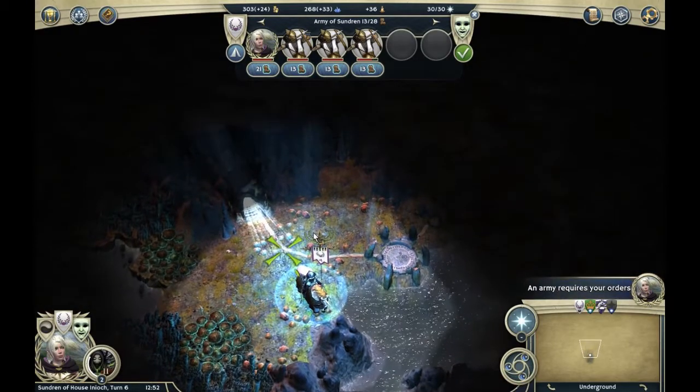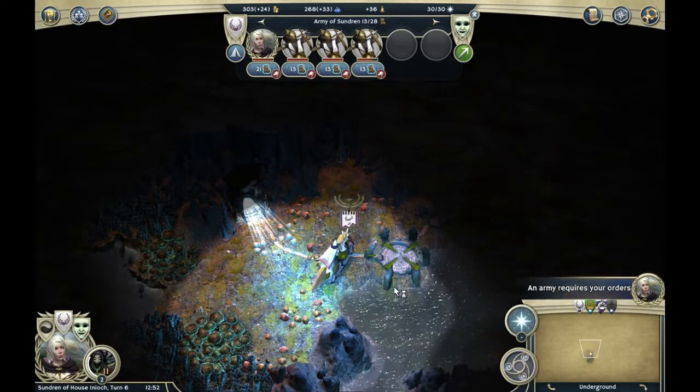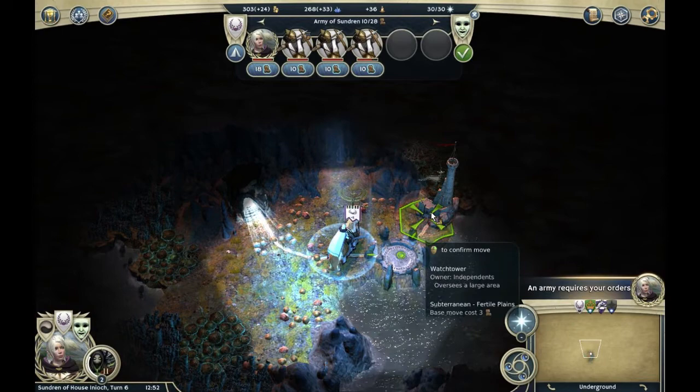We can move to the left, but first we'll move to the right. Let's see — this teleporter is inactive. Can we activate it by moving to it? This must be Gunblock's doing. If we take control of the other end, we would probably reactivate it. Done. And this is a watchtower that overlooks a large area — let's go to it.